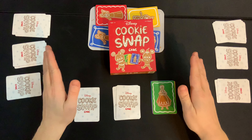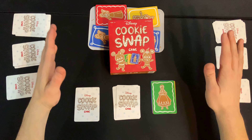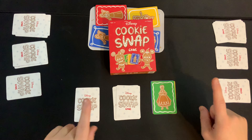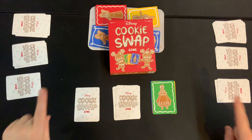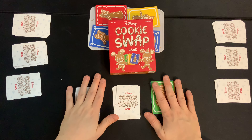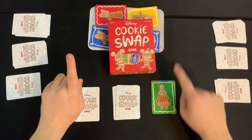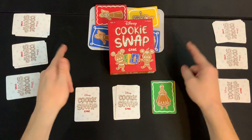That's how you play Disney Cookie Swap Game, but let's talk about a few variants you can play if you want to mix it up. The first one is called Hot Hands — everyone plays at the same time, no turns. You race to swap your cards from the cookie sheet as fast as you can, hoping to complete sets. The major rule for this mode is that when you swap, you must place a card on the cookie sheet as soon as you take one, so there are always four cards on the cookie sheet.